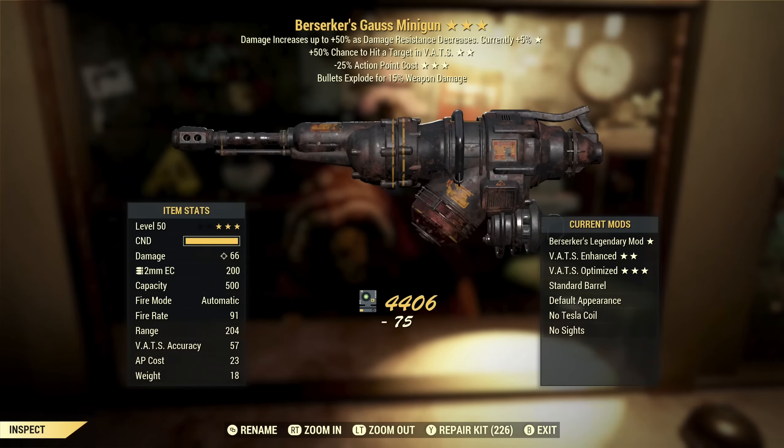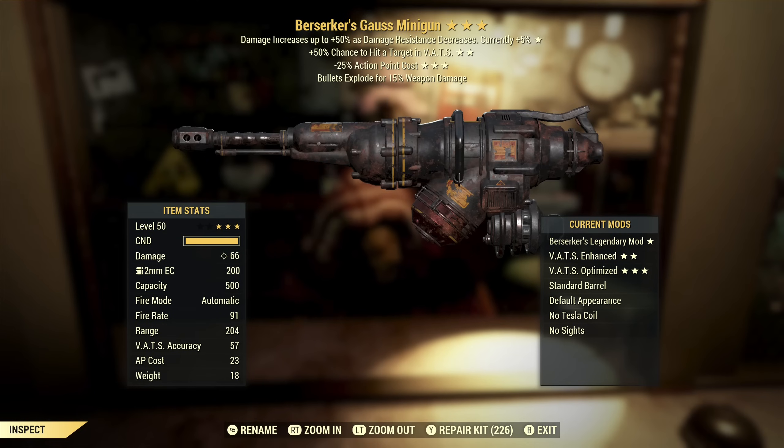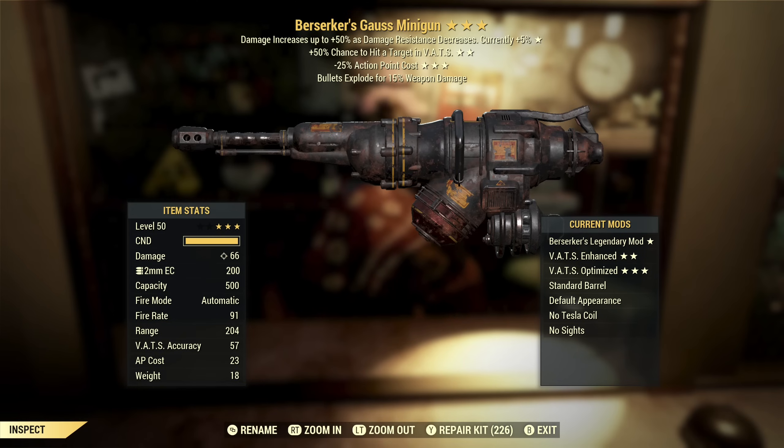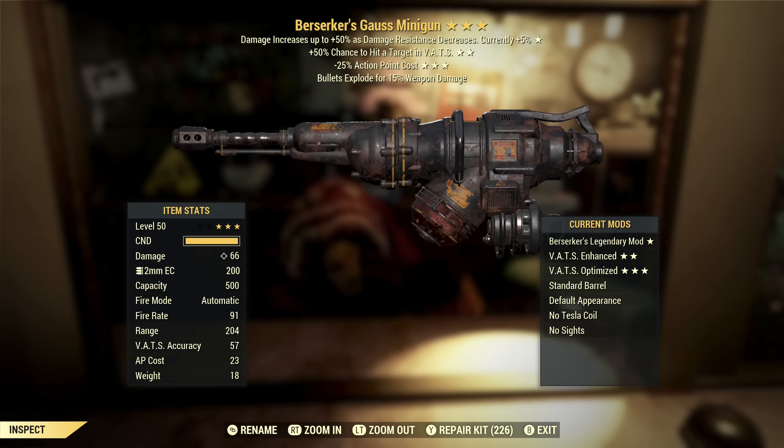So here we go. That's not it — Berserker's Heavy Gun. This could actually be really good if it was on a different weapon. Berserkers is a good effect if you're playing that way — up to 50% extra damage with no damage resistance. That VATS hit chance could be a good effect as well, and reduced AP is a good effect as well, except on this weapon. All those effects are completely unsuited for a heavy gun, especially this one, so this will be script.